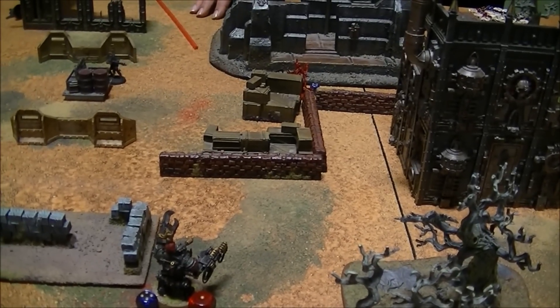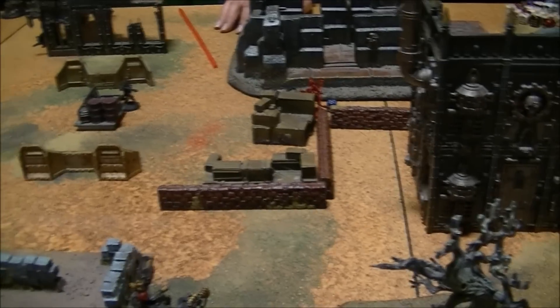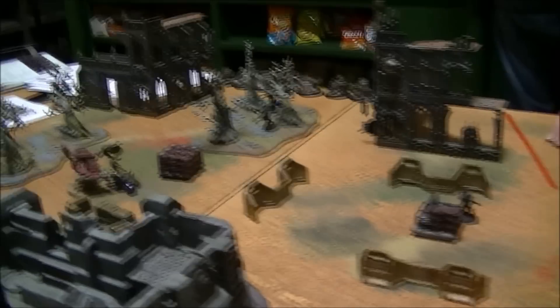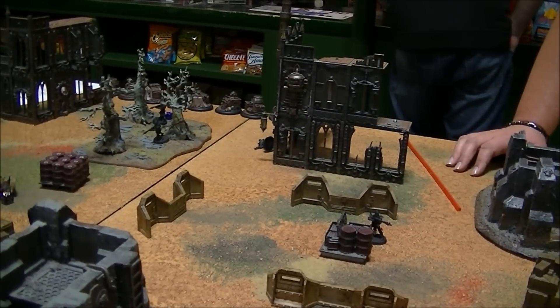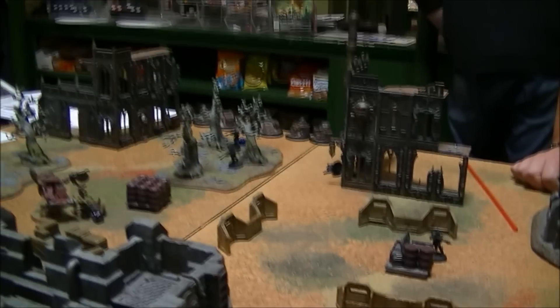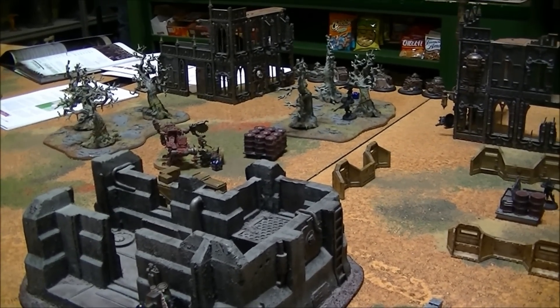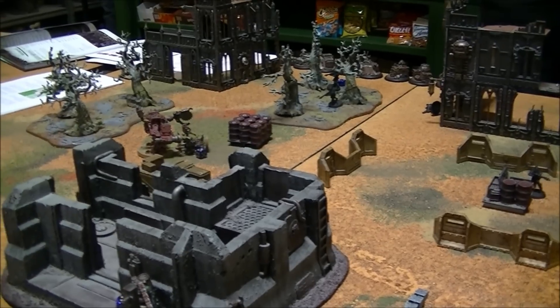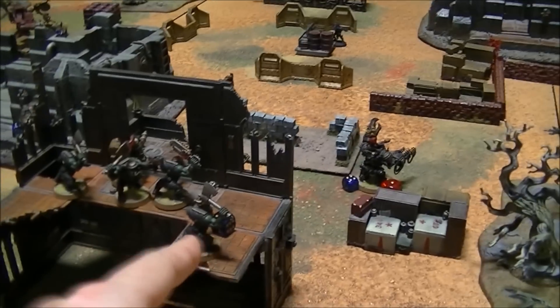Ork turn four. The big shooter took out the warrior that was standing on top of that crate right there — that was a crit, and Matt failed his feel no pain and cover save, so he's dead. The boss shot at that warrior behind cover and failed to do anything. The Grotzuka stunned the guy with the blaster — he's out for two turns, going to have to roll over and then stand up the following turn. The mech is now just knocked down and can act normally next turn. He got a hull point back from his It Will Not Die from the Grot Riggers. They also grabbed another objective.